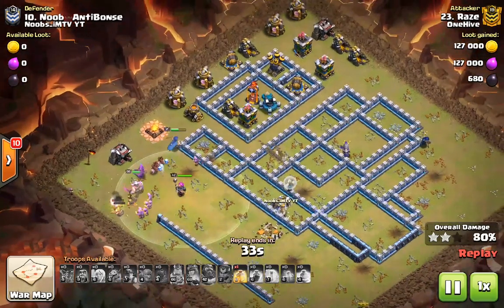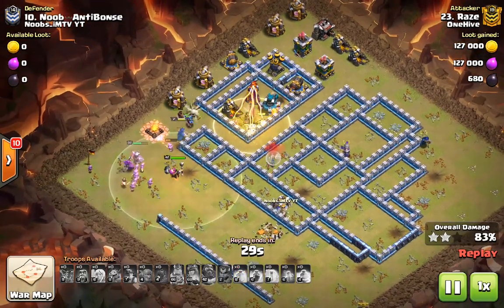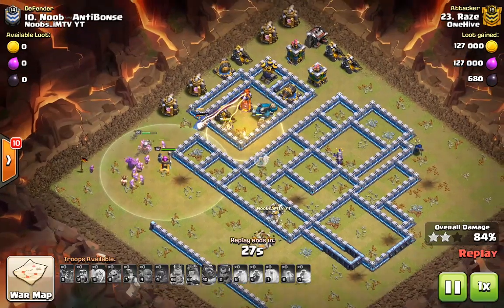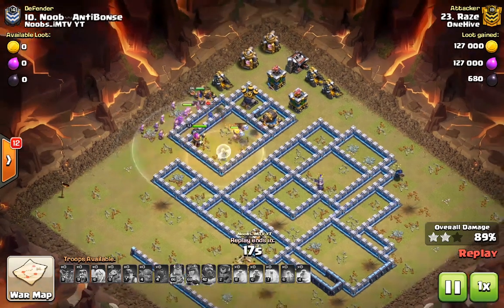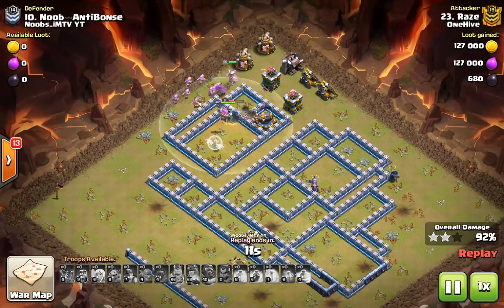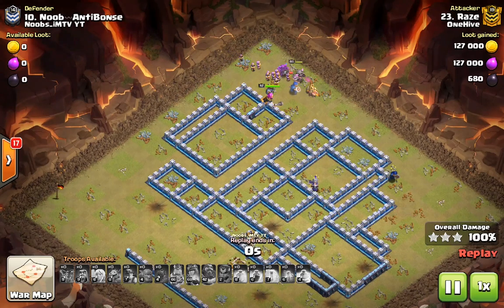We have about 25 miners left, plus healers, hogs, and an extra heal spell. So even with a couple of upgraded defenses and low-level heroes for Town Hall 13, we're going to take out this base pretty easily. Go out there and use this attack strategy before it gets nerfed — I have a feeling it will be — but enjoy it while it lasts. I've been Rays Gaming and I'm out.